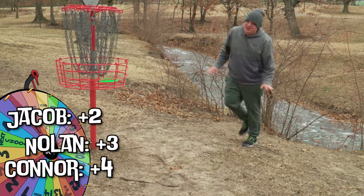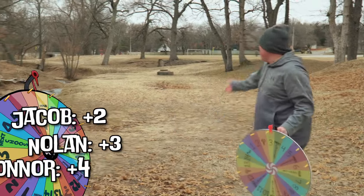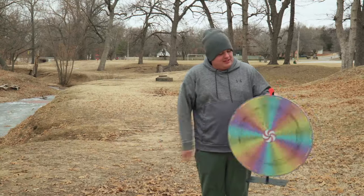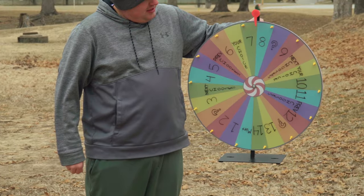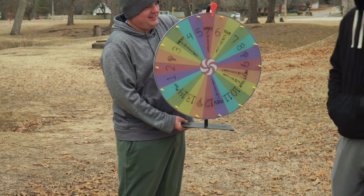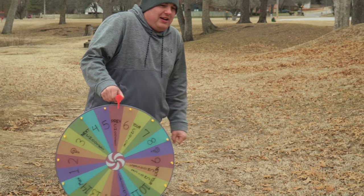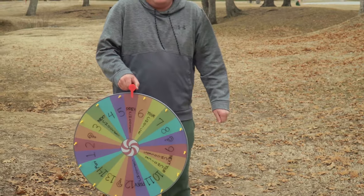Considering I usually throw a mid, I'm all right with that. Hole ten, 334 feet, plays right out there — creek on the left is OB. Let's see what the wheel decides. Seven speed. Let's see what Connor gets — nine, no nine. Previous choice — okay, we'll say a two speed for Connor on this hole. Brutal.